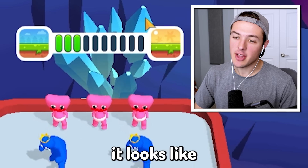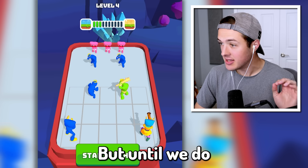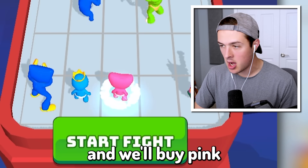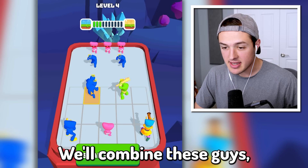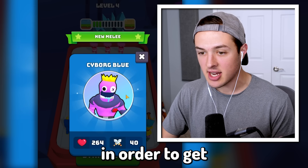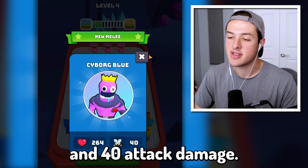If you check out the top of the screen, it looks like once we get to level 10, we'll unlock a brand new area. But until then, let's buy another one of these guys and a Pink Huggy Wuggy. I can afford to get one more of the Blue characters from Rainbow Friends. We'll combine them together, and now we can combine the two Oni Blues to get a Cyborg Blue character that has 264 health and 40 attack damage.